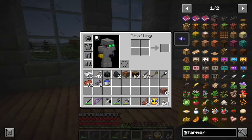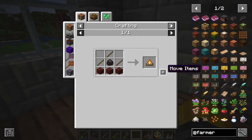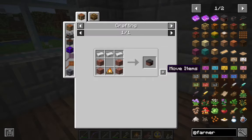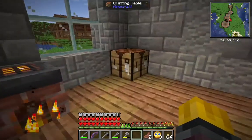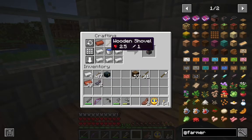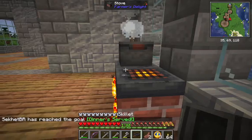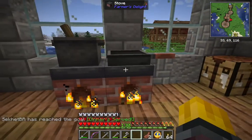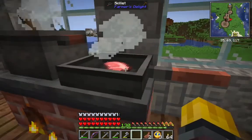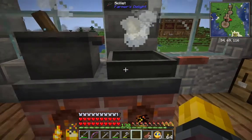Now that we've got some livestock and a decent sized farm, the next thing I want to get into is a kitchen. We've got Farmer's Delight, so we're going to make two stoves with campfires and logs — not too complicated. And we're going to make a cooking pot and a skillet. The pot's going to go right there, the skillet right there. Seems like it's working. You don't have to fuel these once you make them.